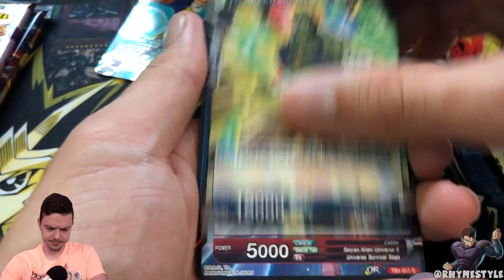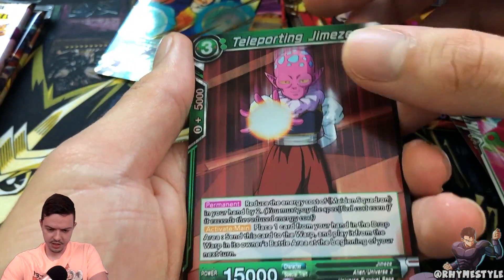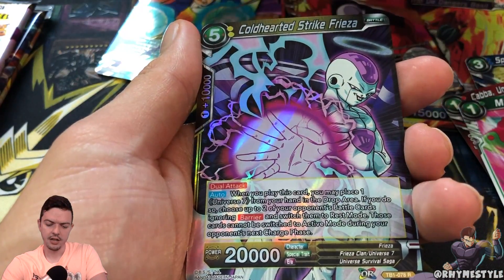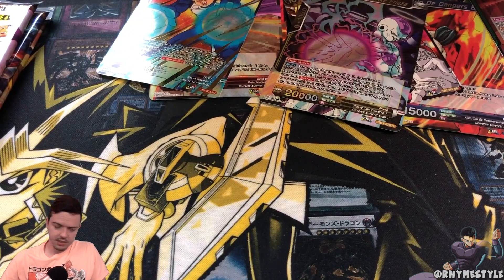Jiren, the Ultimate Warrior. At any point, if you want to pause — ooh, that's a holographic Hime. I don't know how to pronounce that name. And then a rare Frieza. Fantastic. At least we got another holo uncommon in this situation. Down to the last three packs.